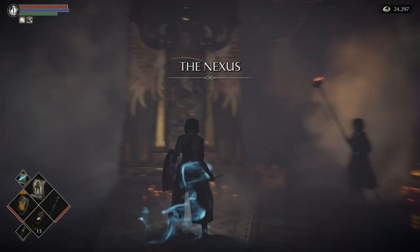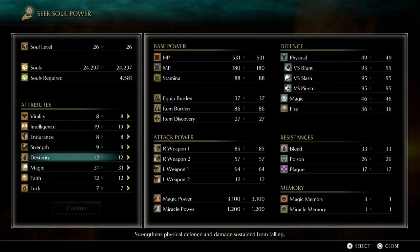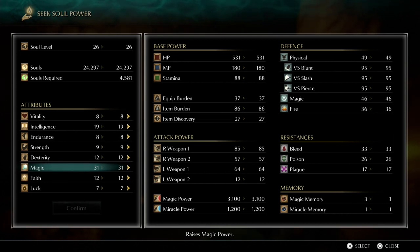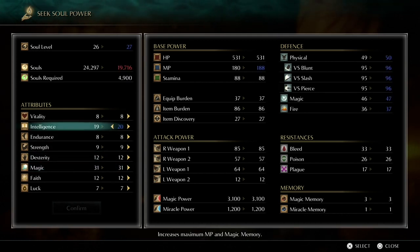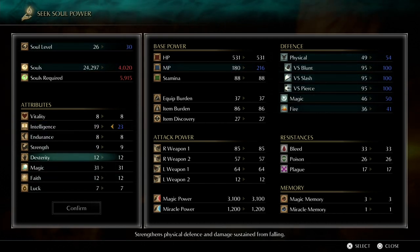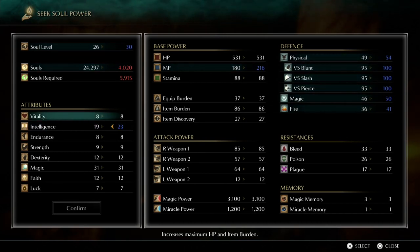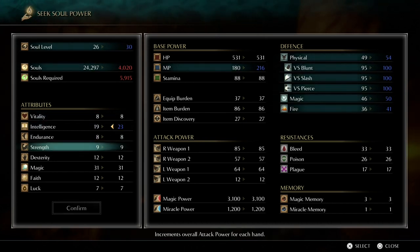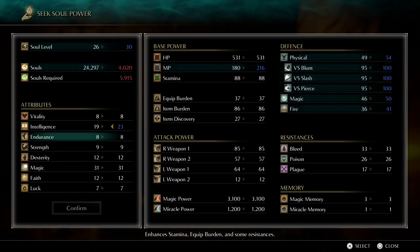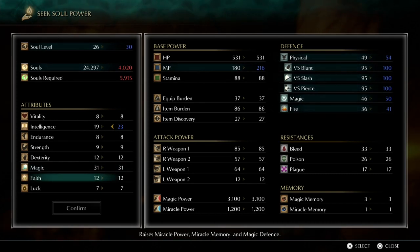Loot this corpse to get the Renowned Warrior Soul and Legendary Warrior Soul. I'm walking back to the Nexus to level up a bit, then we're coming back to kill the 3-3 boss. You want magic on 31 if not already, then intelligence on 24, and vitality up to 15.